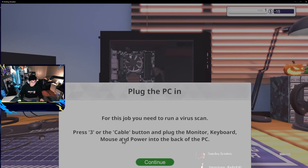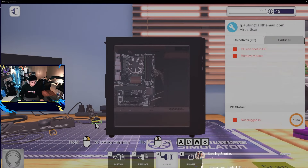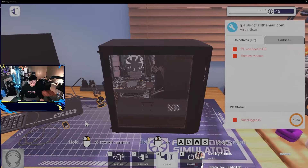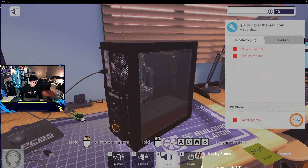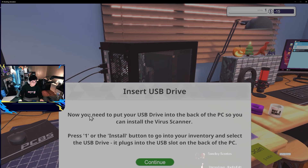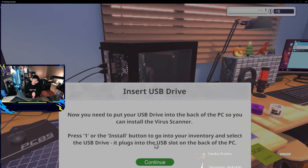Let's try it out. Plug the PC in - for this job you need to run a virus scan. Press three or the cable button to plug in the monitor. So we have to hold it... this is the power supply cable, and then this is HDMI. Then insert the USB drive in the back of the PC so you can install the virus scanner. That is actually really similar to Geek Squad - we do have a USB drive with software on it.